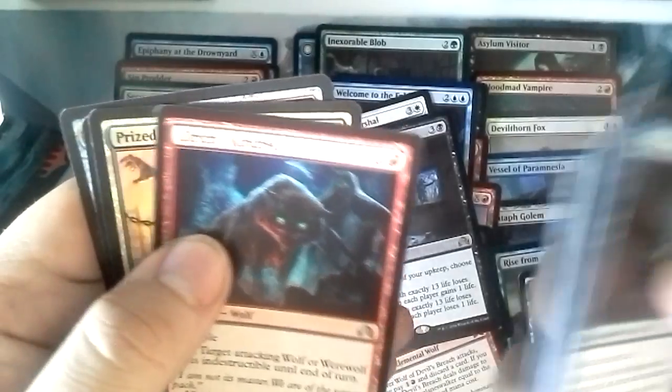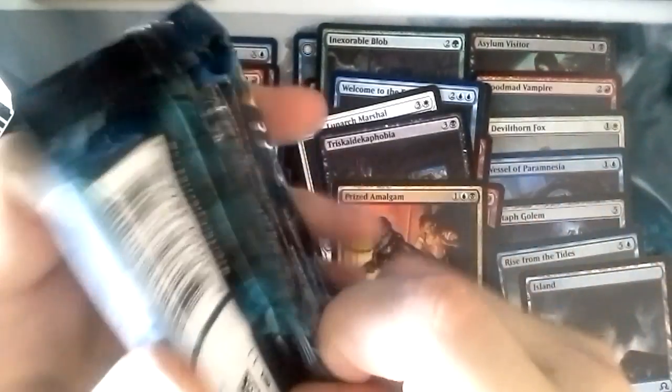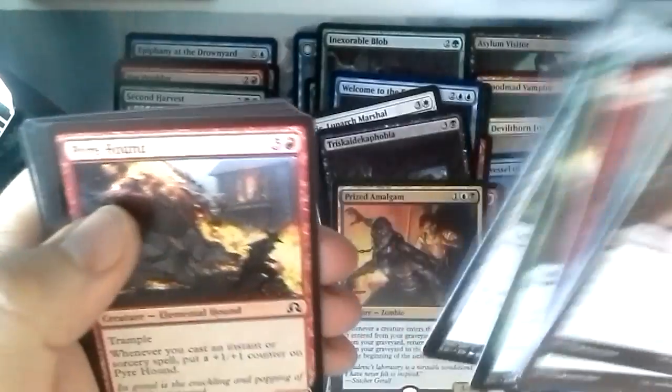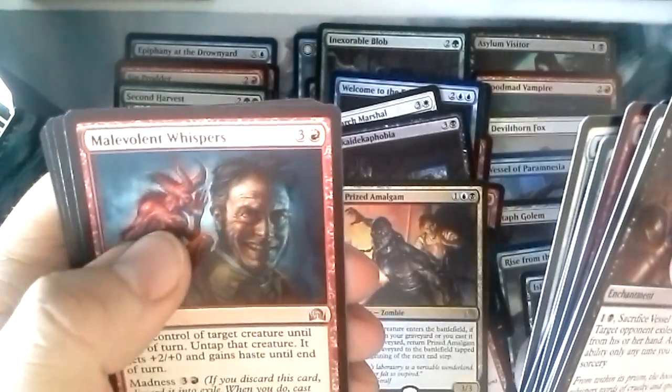Topplegeist, Rise from the Tides, Ulrich's Kindred, Prize Amalgam. It's a giant stack of commons and uncommons off the screen. Daring Sleuth, Drown Now, Corpse Trawler, Bound by Moonsilver, Benevolent Whispers and Devil's Playground.